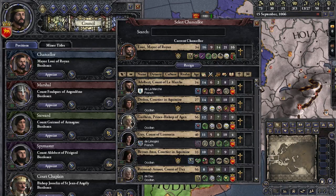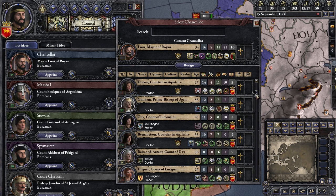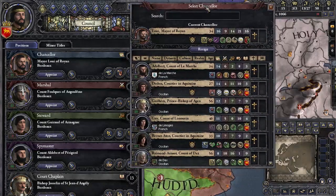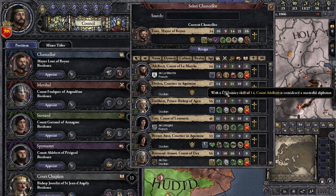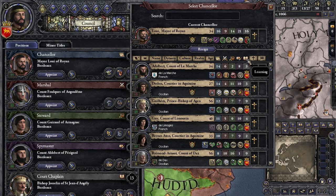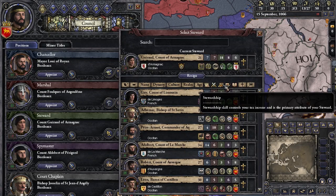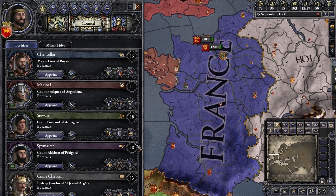Since we're looking at the Chancellor, we can see this dude has 16 Diplomacy skill. You can sort by Diplomacy skill, and there's no one better in our whole kingdom — everyone else has 14 or 12. You can look at these columns if you forget what each one means. You also get an opinion bonus when you appoint someone — they actually like you a little better, which you can see by hovering over this.